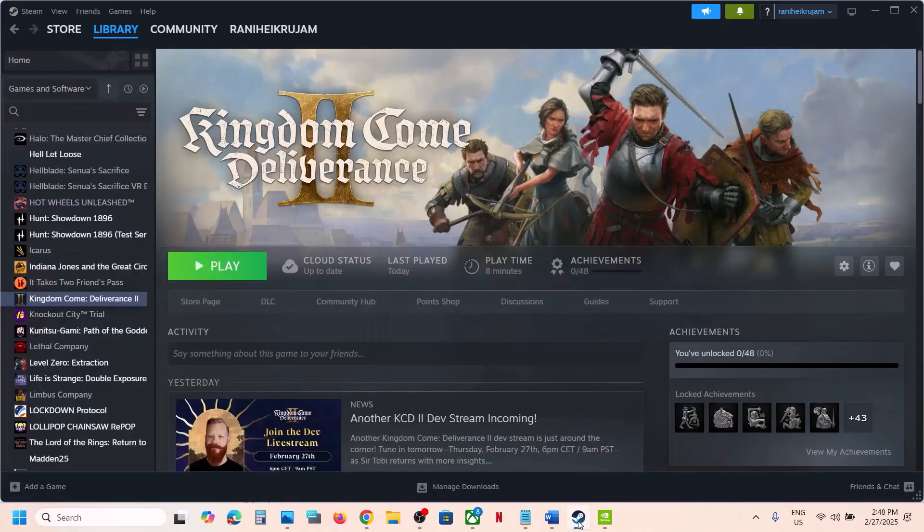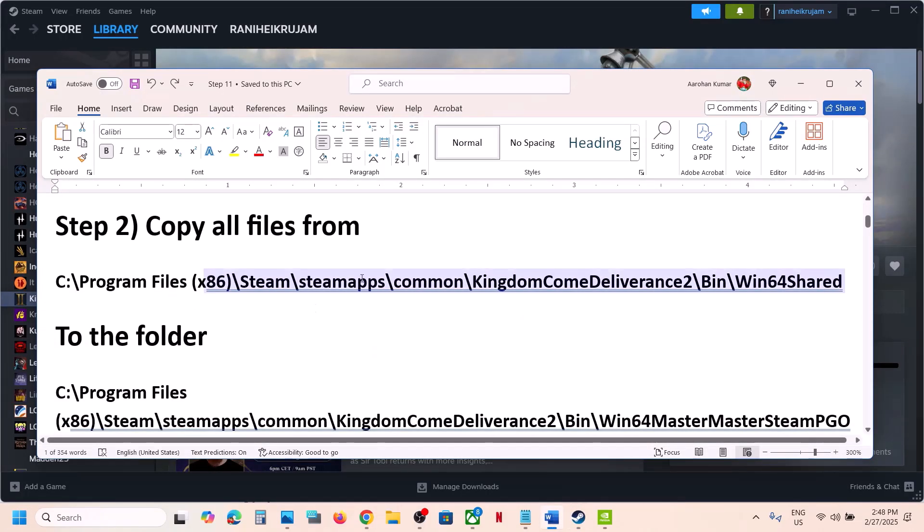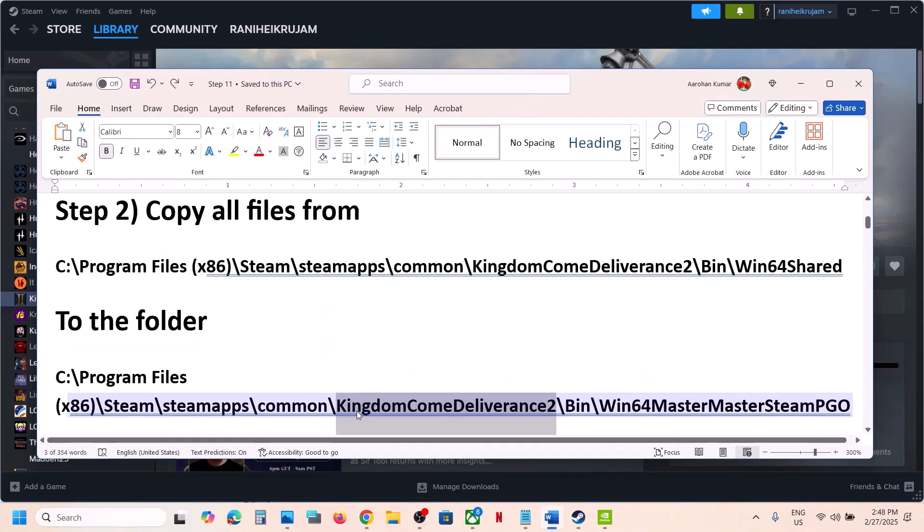After the system restart, launch the game and check. If it's still not working, the next step is to copy all files from the bin folder in your game installation folder to another location.